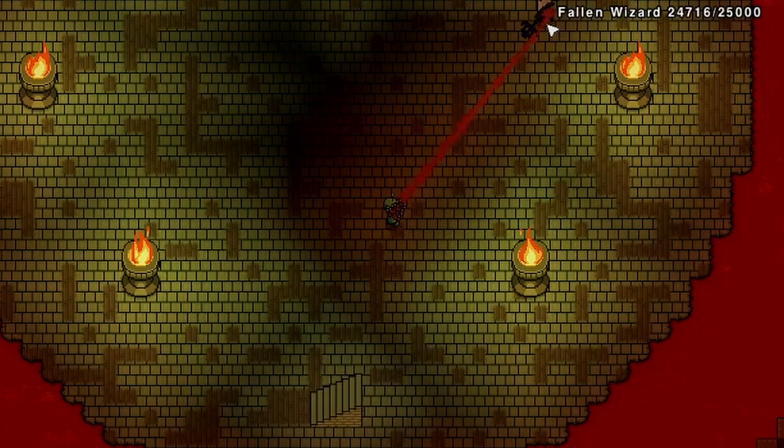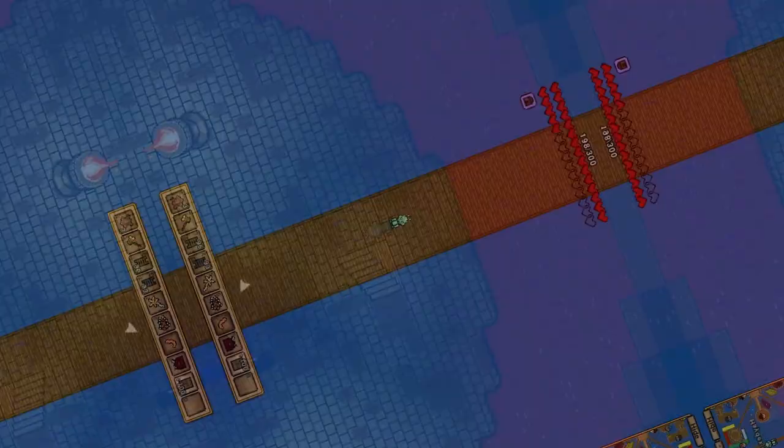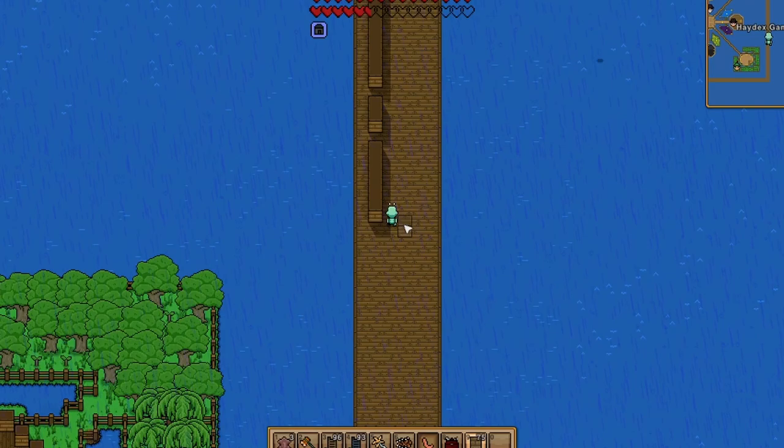Number ten: if you find that during the final boss you're being hit by his 360 laser attacks, the staircase also blocks the attack as well. Number eleven: ever found when building that your block placement can't keep up? Equip the toolbox trinket to sort that out.